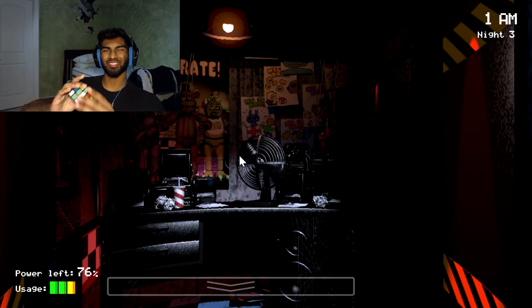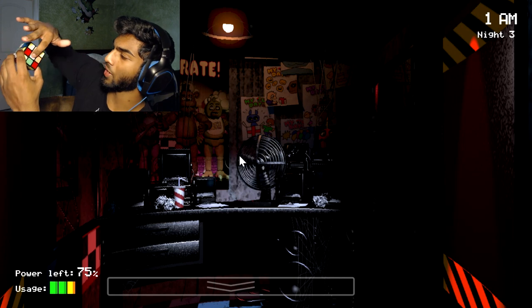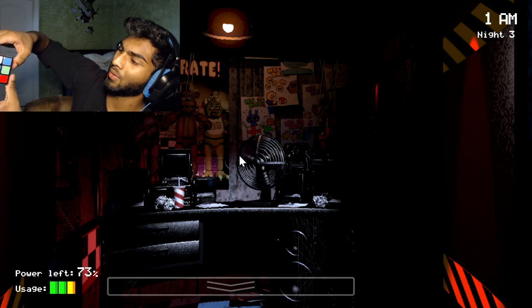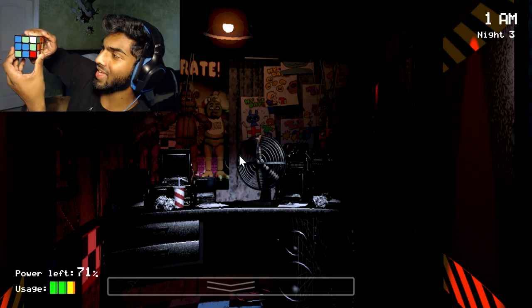So what we're gonna do now is I'm gonna teach you how to solve a Rubik's Cube. What you wanna do first is you gotta get the white cross, alright? The white cross is pretty simple. You just get this side to that side, flip it down, look for this guy. What I like to do is switch it and then bring it back around and you get that white cross.